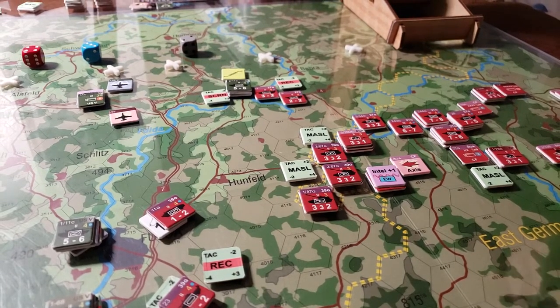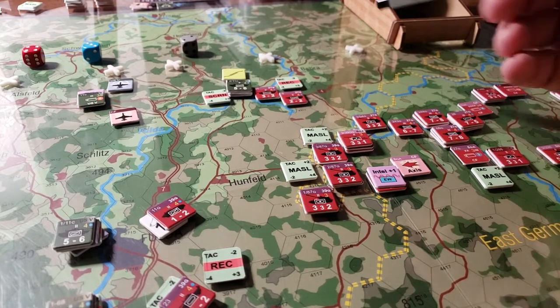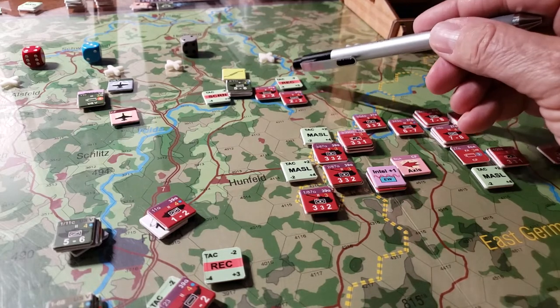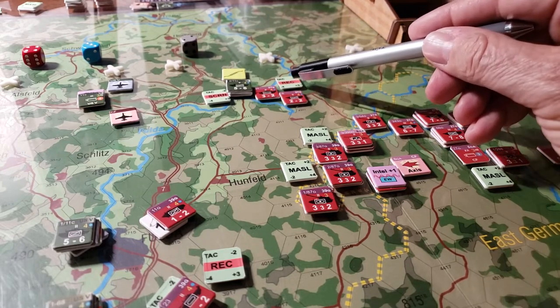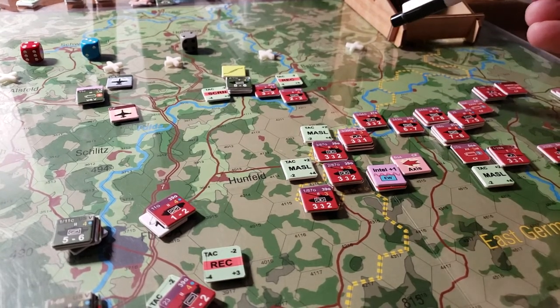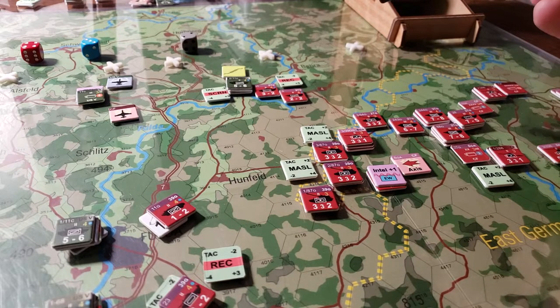You'll have to excuse the rain in the background, but it's coming down torrentially here. I thought I might show you a little bit more of 'Less Than 60 Miles' and the using these postures and how that affects movement. Movement is a funky thing because it takes quite a few movement points even along the road to do things, particularly when you're in tactical mode versus column versus deployed.